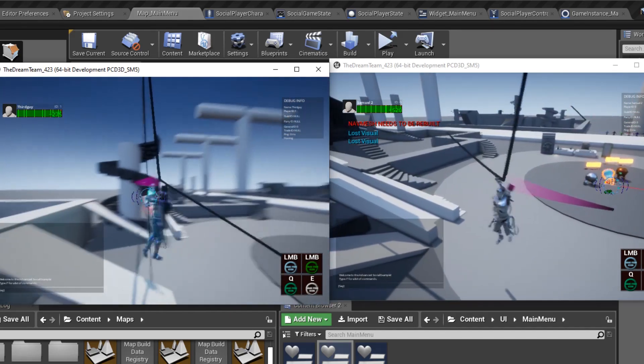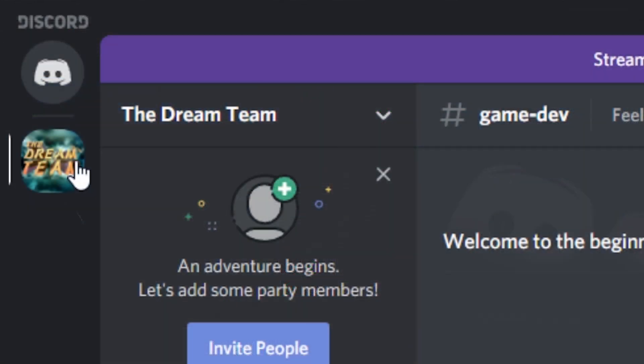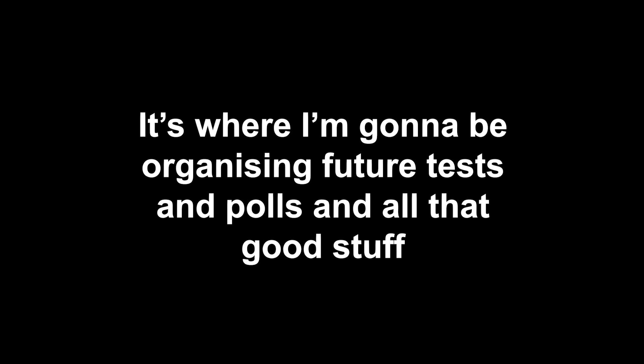Next month, I'm going to be adding the final touches to this build, then releasing it for public testing. If you want to be a part of that, you have to join the Discord — link will be in the description. It's where I'm going to be organizing future tests and polls and all that good stuff. But after the playtest goes out, I'm going to take a one month break from the game, take a breather... and make another game.